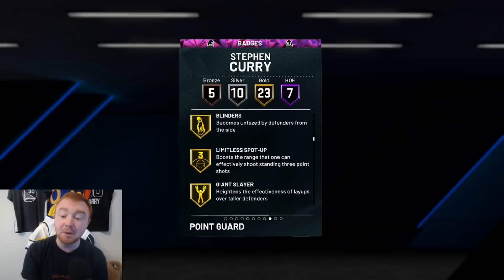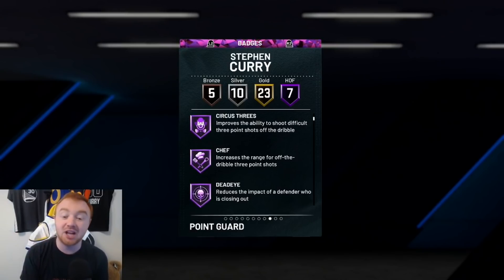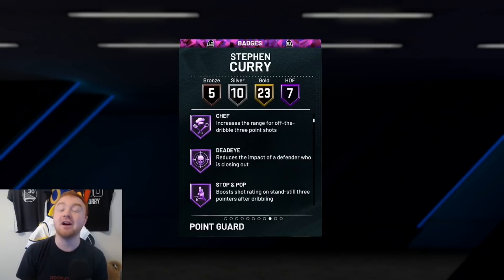Chef and Limitless Spot Up are really good to have on your guys because whether you're going off the dribble or you're in a catch-and-shoot situation, they're really important. The farther back you can shoot, the easier it is to get open. A lot of times if you're running high pick and rolls you can stop a lot farther away and get more wide open threes. Dead Eye reduces the impact of a defender who is closing out, so if you're in high pick and roll situations and your opponent is trying to run out to you, you're going to get these threes a lot easier.